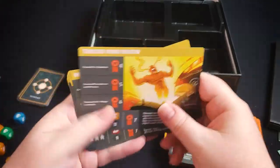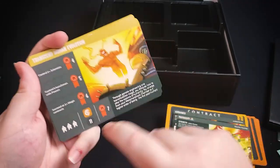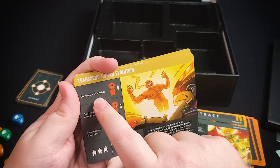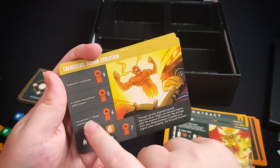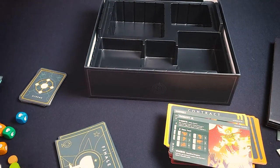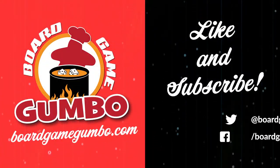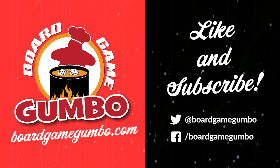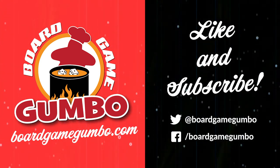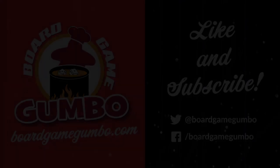The last thing you have is finale cards, which you go through at the very end of the game for additional scoring. They have a high target, but you can also score points just for having a certain number of scientists or being successful with a certain number of magic traits by the time you reach the finale. And that's everything you get in a copy of Maniacal from Eagle Griffin Games. See you next time.